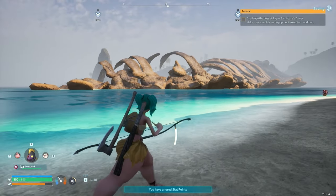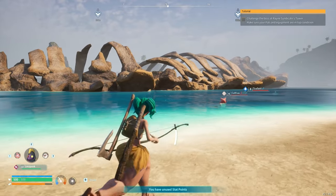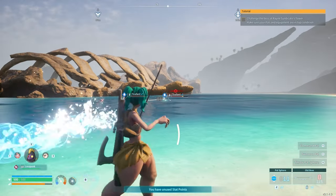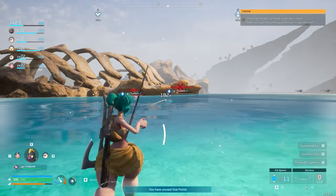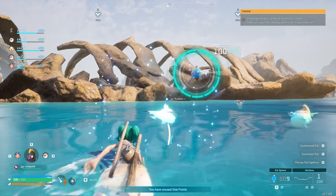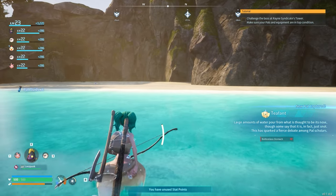Look at these big ol' bones — that's a huge pal. That'd be so cool to find. That's the final boss pal, right? A T-Fint. Perfect. Oh, I killed that one on accident. Six pal fluids — looks exactly like what I need.